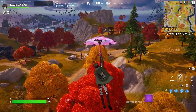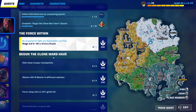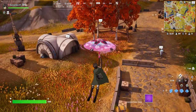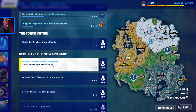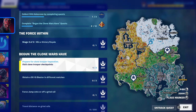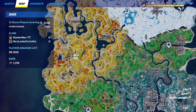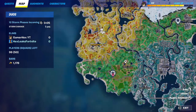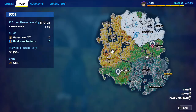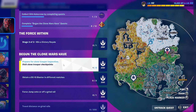Hello everyone and welcome back to Fortnite. Today I'm going to explain all the Clone Wars event challenges. Starting with the first challenge: visit clone troopers. To make this easier, just track the quest. Once you open the map you will see the three locations. I already visited the first and second location, so we can track it and go directly to the third.